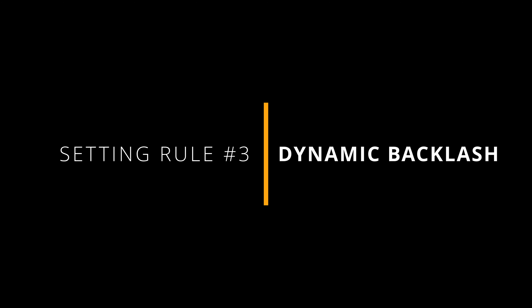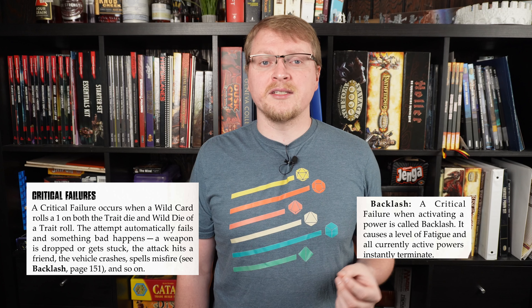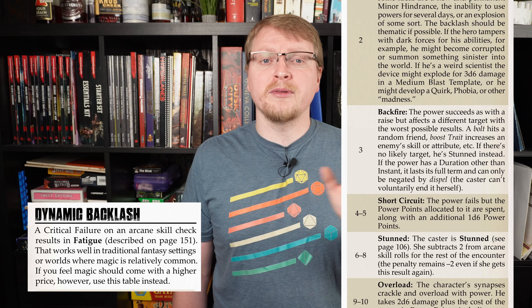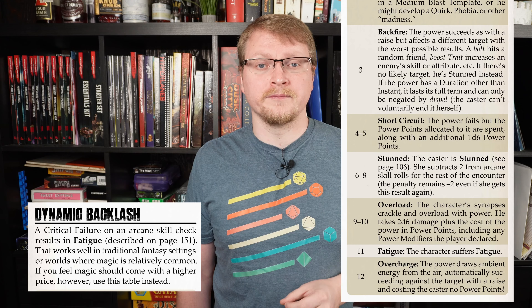Going along with gritty magic, the Dynamic Backlash setting rule adds a new level of danger to using magical or supernatural abilities in Savage Worlds. A critical failure on an arcane skill check usually results in unlevel fatigue. However, if you feel magic should come with a higher price, use this setting rule and the corresponding table to determine the backlash for critically failing the roll. Backlash can range from minor inconveniences to significant injuries or worse, adding tension and danger to magical combat and making it more exciting and unpredictable.